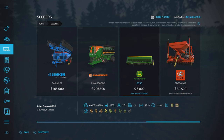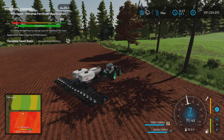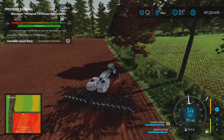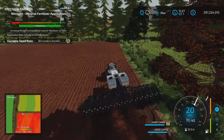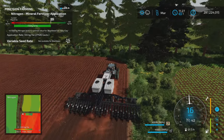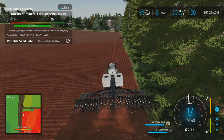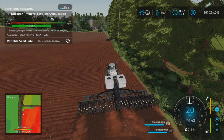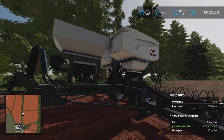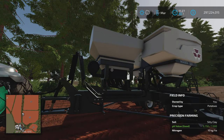With precision farming we have planted black beans - I think that was like the first time. Being a new crop I wanted to try it out. It is pretty nice. Standard comes with seed, and if you add fertilizer you can add liquid or dry fertilizer.